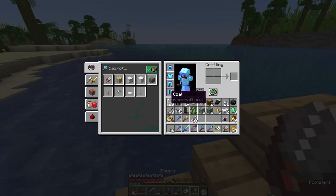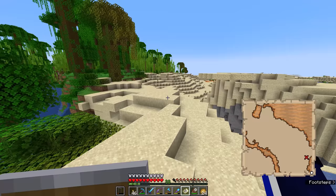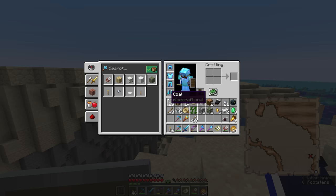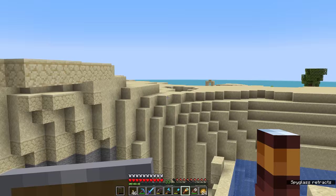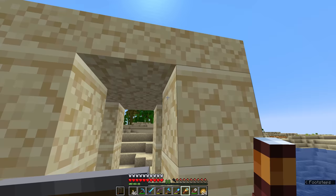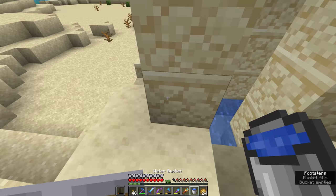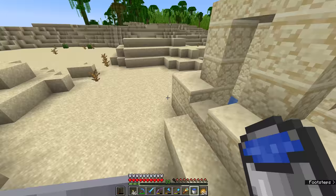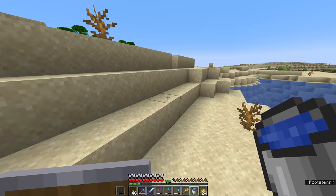We've returned to the desert that we found in the previous episode where we were exploring to find cactus. There is our little stripe of badlands, and over here on the shore is a structure that a few of you spotted in the last episode — this is a desert well. It's not the most exciting structure in a desert, but it does exist. It's simply a section of sandstone raised up a little bit with these pillars around it and five water source blocks in the center. These can actually be a neat way of getting infinite water from a single central water source, but that's basically all they do. They don't have any loot chests — they are just here for decoration. They also used to be associated with villages, but that's not really the case anymore since village designs changed as of Minecraft 1.14.